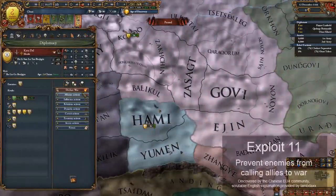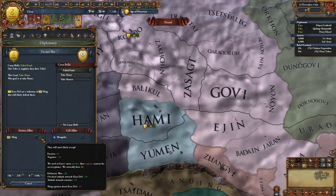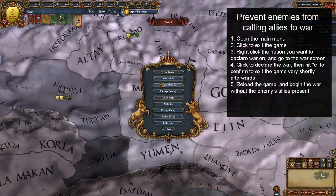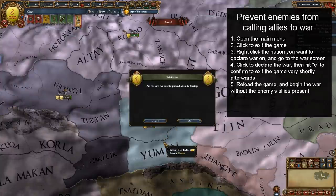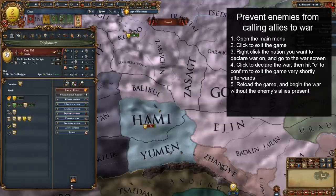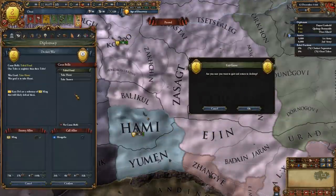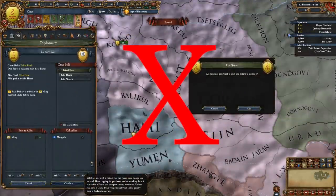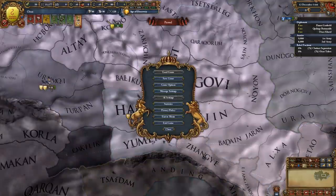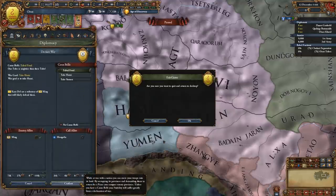The next exploit allows you to declare war on enemies without dragging their allies in through calls to arms. I believe this only works in Iron Man because it requires the game to save when exiting. What you do is go to the menu and click to exit the game, which brings up the confirmation dialog box. Then you can right click the nation you want to declare war on and go to the war declaration screen. The goal here is to click to start the war, and then very shortly afterwards hit the C key to confirm exiting the game. If you hit C too early, the war declaration won't go through and you'll have to try again. But if you do it too late, the allies will get called in and you'll be out of luck. You'll know you got it right if you see the war icon appear, but do not see notification of allies joining.